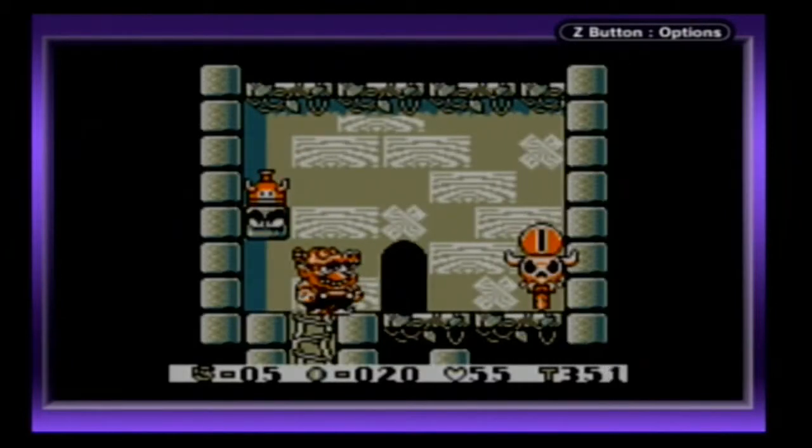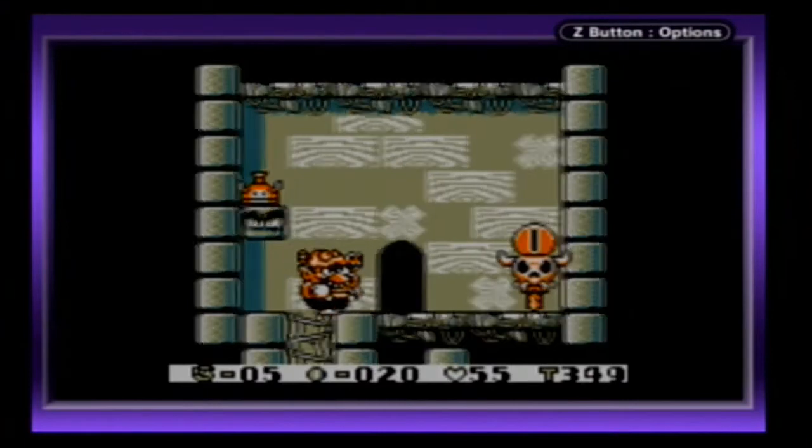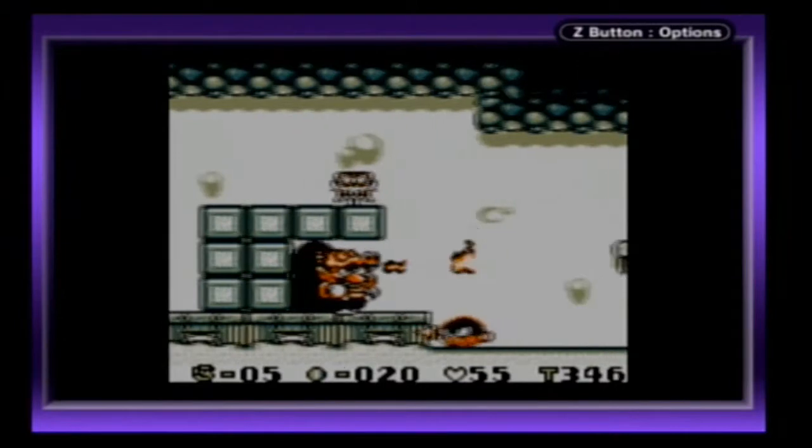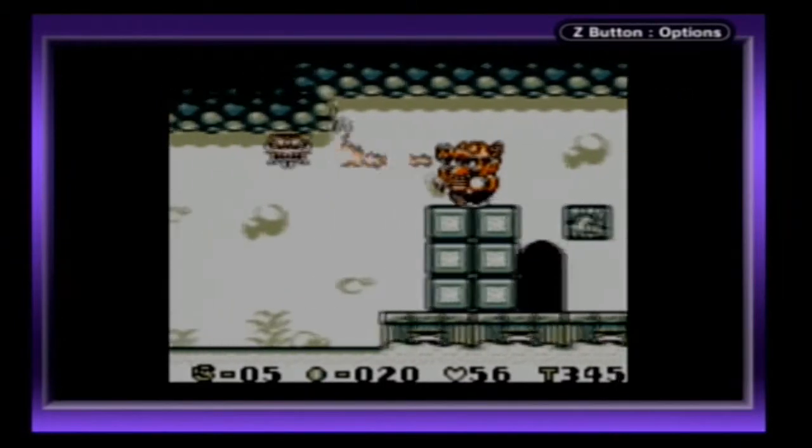That power-up will make me Horned Wario again, which I am not going to pick up. This is a checkpoint — pay 10 coins, and if you die, you go back there. I am not going to pay the 10 coins, because why would I?